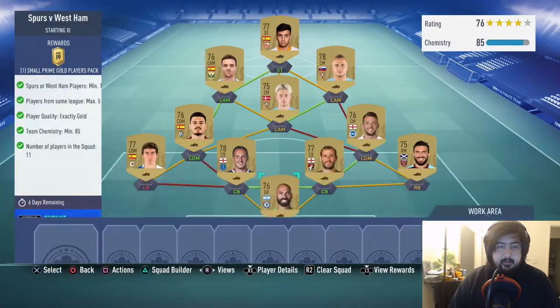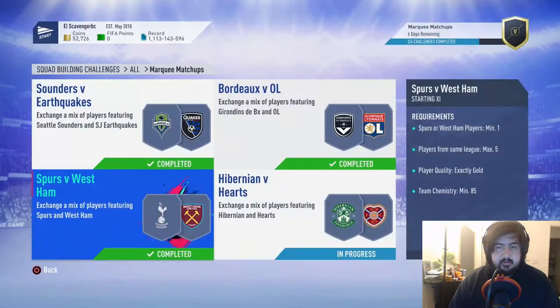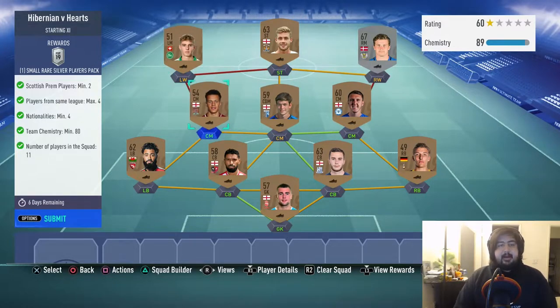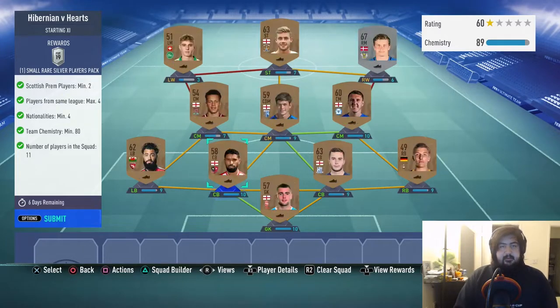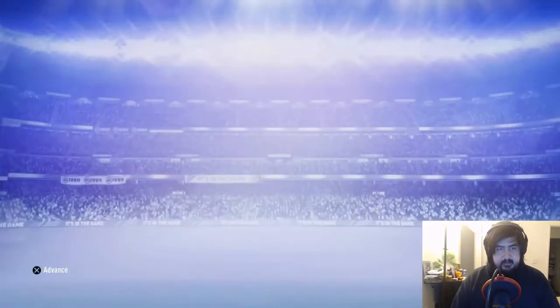For the Spurs/West Ham SBC we went five Premier League, five La Liga, and then a Spanish Liga 2 player — pretty simple, nothing too crazy. The last SBC is pretty easy: just two Scottish Prem players, one English player in the Scottish Prem, a random left back, and then English League 3, League 2, and League 4 players to fill in the gaps. Easy peasy — that's the marquee matchups done.